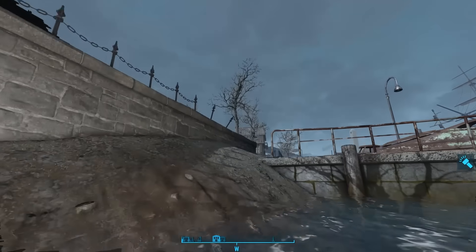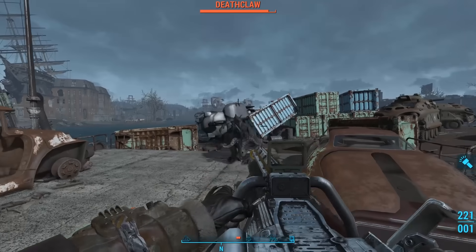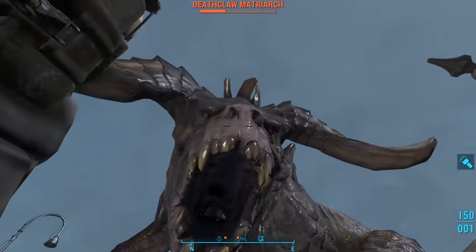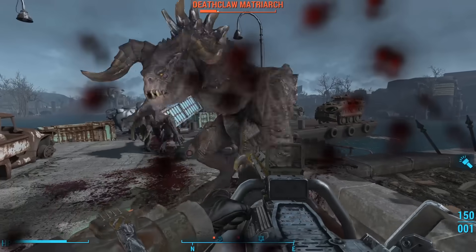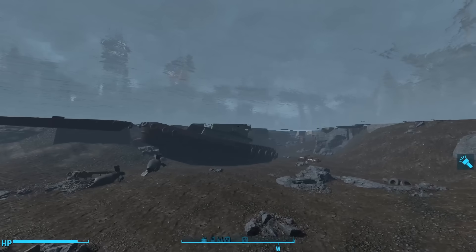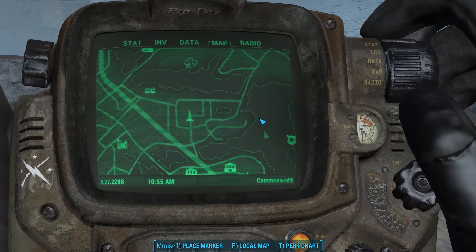As we passed by one of the checkpoints, I saw that Deathclaws were attacking my Brotherhood of Steel soldiers. I went to help but forgot I wasn't in my power armor — I'm so used to being in it with this character. I realize now just how squishy and vulnerable this guy is outside his tin can. After defeating the Deathclaws, we jump back into the water. The Charles snakes off in a number of directions — we'll go up the northern passage first.